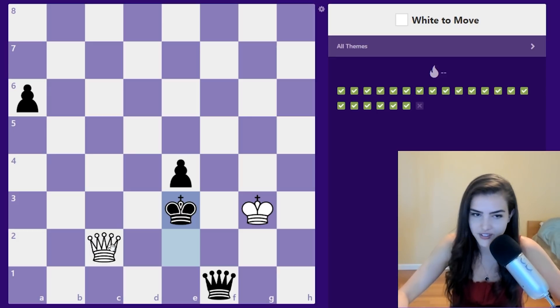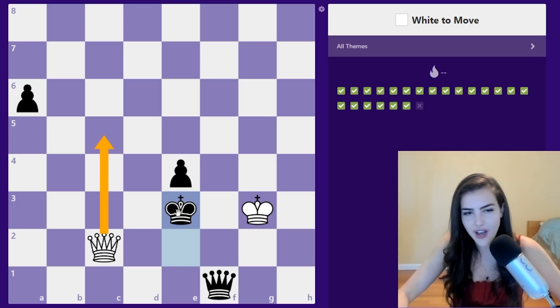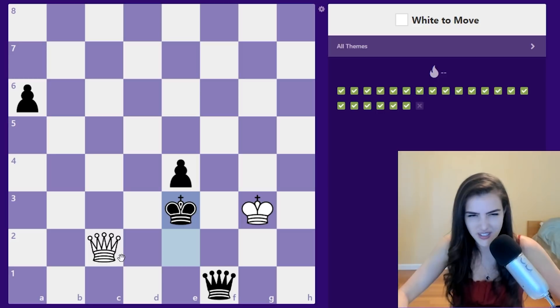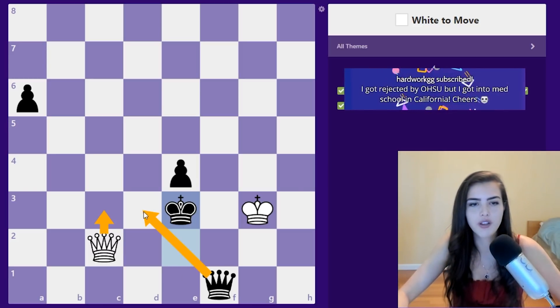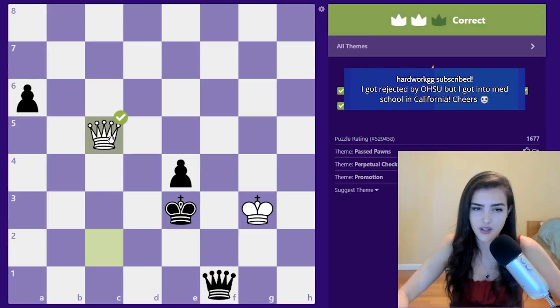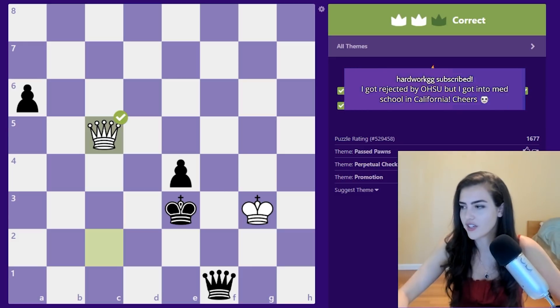We got one wrong. Queen c5 — no, because of king d2, that's why it doesn't look good. What is this? It's not queen c3 because of queen d3. So maybe we do have to play queen c5 — you guys are right.